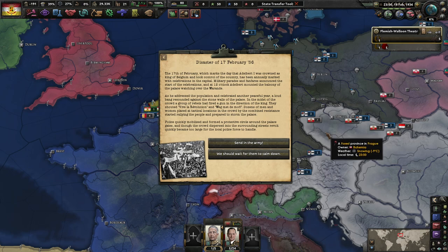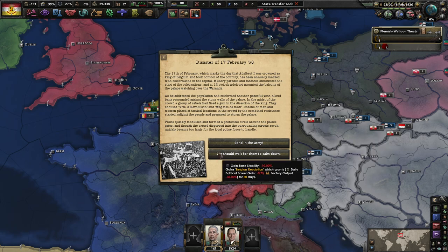On the 17th of February — the day Albert the First was crowned king — during the annual celebration with military fanfares, as Albert mounted the palace balcony to address the population, a loud bang resonated against the stone walls. In the midst of the crowd, a group of rebels fired a gun in the direction of the king, chanting 'Vive la Révolution!' Members of the combined resistance started rallying the people to storm the palace. Police quickly mobilized and formed a protective circle around the palace, though the crowd dispersed into surrounding streets and the revolts quickly became too large for local police to handle.